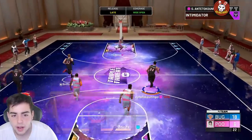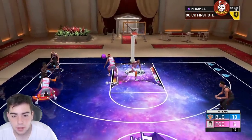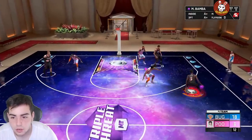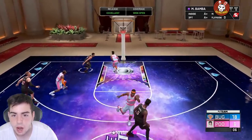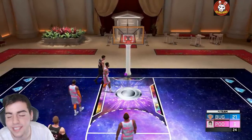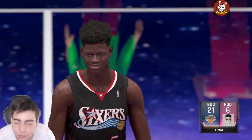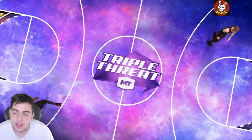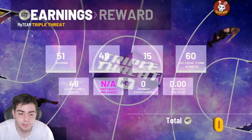I can't believe how good this card is for the price — 2K definitely messed up on that. We got Giannis — gotta end it in fashion, gotta double him. Green from deep — let's go! That's it, 21 to 6. He's so good, I can't believe they gave us a card like this for 5K. Hope you guys enjoyed the gameplay — this card is goated. Stay tuned for more content, have a good one, peace.